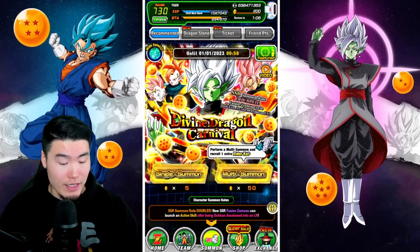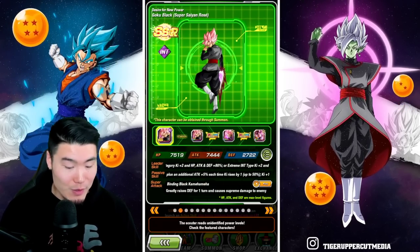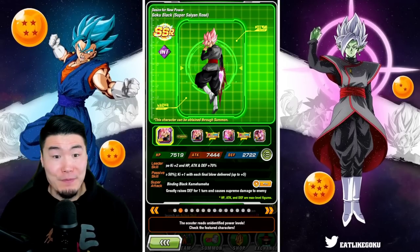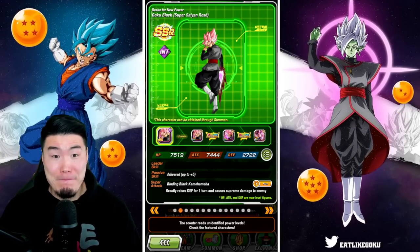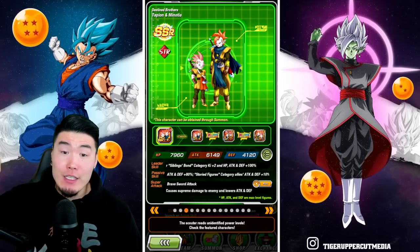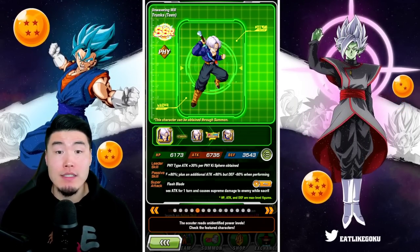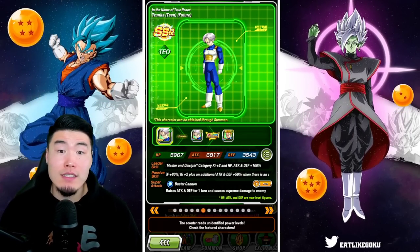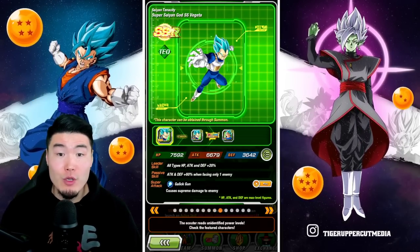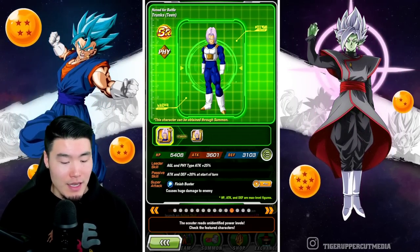Here's the banner — taking a quick look at the featured units. We got the new LR Fusion Zamasu, we got the Int LR Rose, which makes a lot of sense but I really don't need him. I do need copies of Tapion/Minosha, so that's not bad. And then we have STR Teen Trunks, PHY Teen Trunks, TEQ Teen Trunks, STR Future Trunks, PHY Future Trunks, TEQ Super Saiyan Blue Vegeta, and INT Mai.